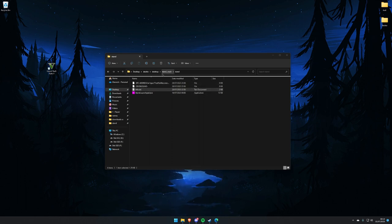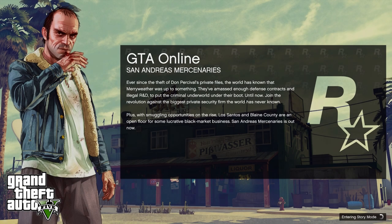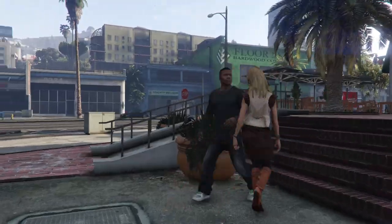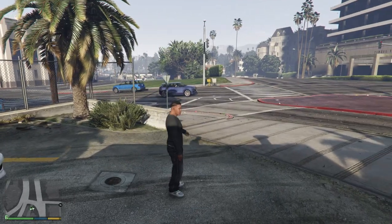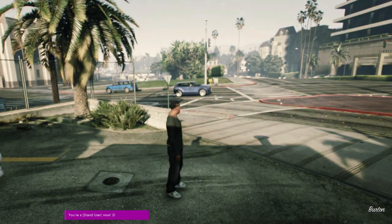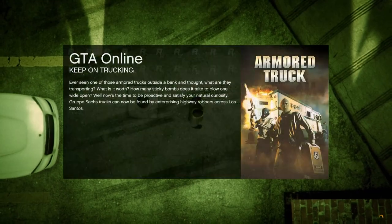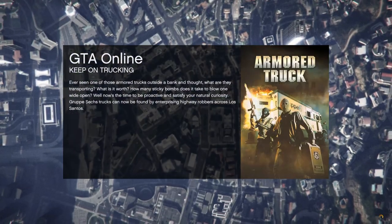I'm going to be showing it to you. There'll be a download in the description. It's quite simple. You just open it, press launch, and it's injected. Just press view, and you can type in 'go pub' and it will make you go into a public session. It's that simple.